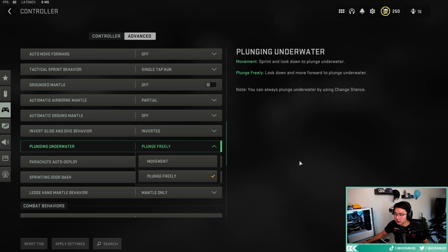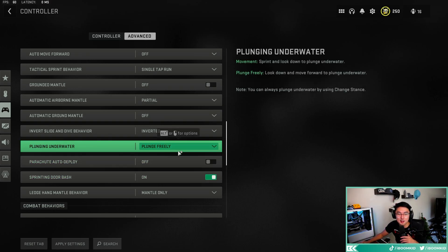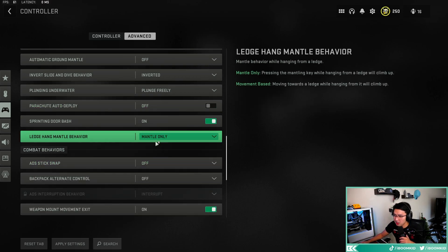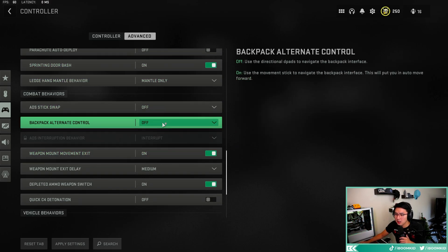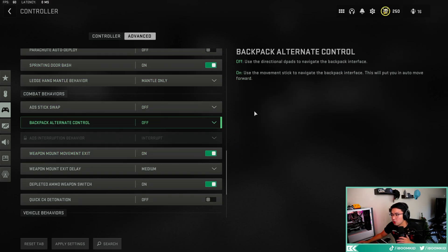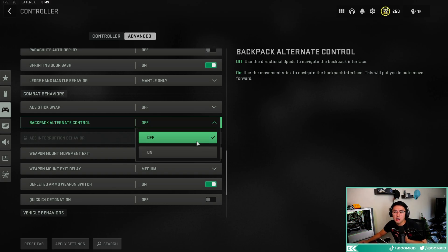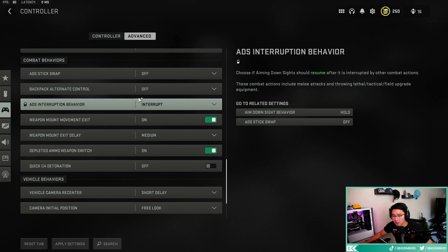Plunging underwater — set to plunge freely. It's more fun and you move faster. If you have issues with your controller connecting, turn the controller pressure setting on — I have it off. Door bash on. Backpack auto control I have off — I don't mind using my D-pad to loot, though some people prefer using the movement stick. All other settings are default.